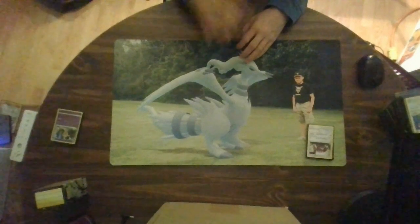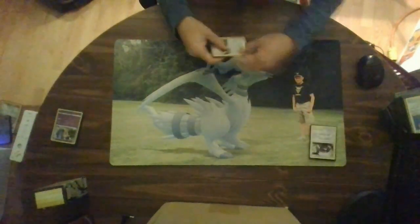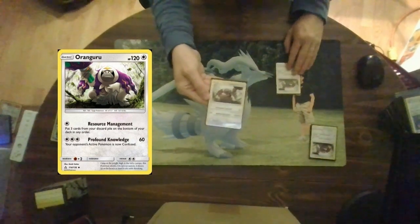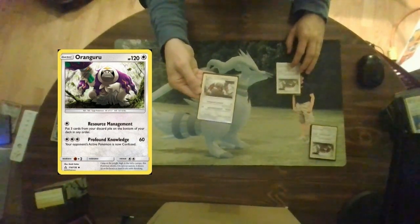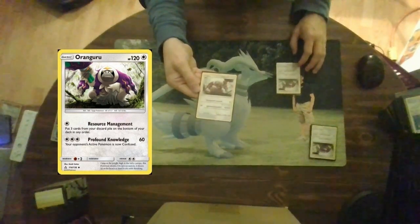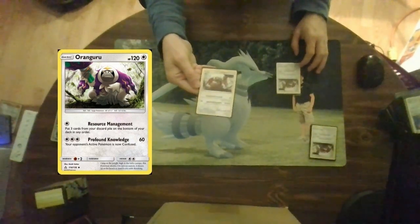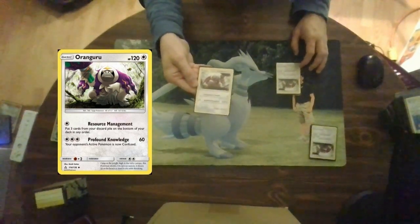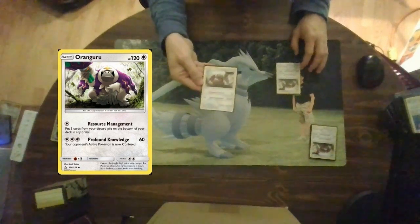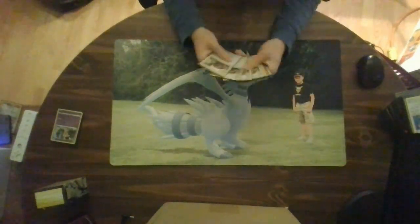Recovery is very important in these kinds of cubes because 40-card decks can deck out easily. That is why I have brought a friend called Oranguru. Oranguru is banned in a lot of formats for a good reason. He is a colorless type basic with 120 hit points. His first attack, Resource Management for zero energies, lets you put three cards from your discard pile on the bottom of your deck in order — this is probably why he was banned, because it could repeat devastating combos in expanded. His second attack, Profound Knowledge for three colorless, does 60 damage and confuses the opponent. Eight of them are in this cube.